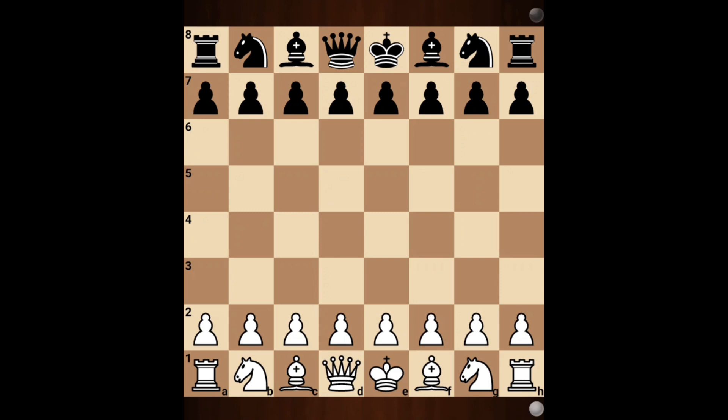Hi friends, welcome to Genius Chess Club. Today we are going to see the Damiano chess trap. White plays pawn on e4, black responds with pawn on e5. White develops its knight on f3, threatening the e5 pawn. To support the e5 pawn, black plays pawn on f6. Now white plays a brilliant move — knight into e5.